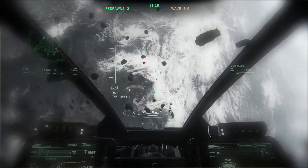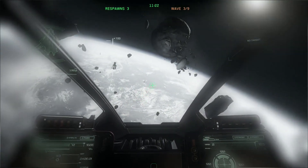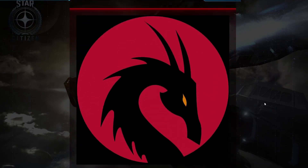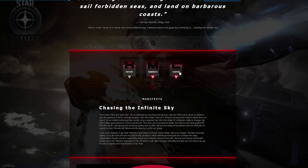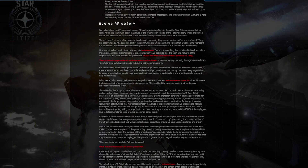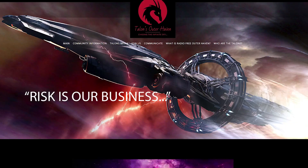Every month we have a ship giveaway. This time for May it's a Tonkin Turtle, the Tumbral Nova Tank, and a Terrapin, donated by our spotlighted org, Talon's Outer Haven. They are a prominent Star Citizen roleplay organization focused on exploration and kinship as well as player-character-driven lore. They also have their own roleplay-related internet radio station — a real radio station — called Radio Free Outer Haven. They are recruiting for those interested in roleplay who want to participate in the alpha testing and development of Star Citizen. Links to their org and radio station are below.